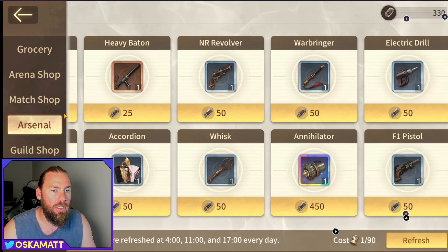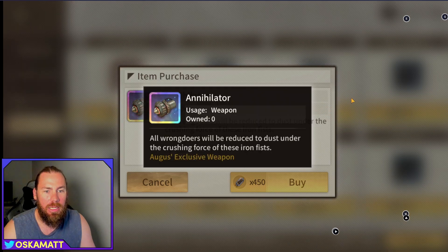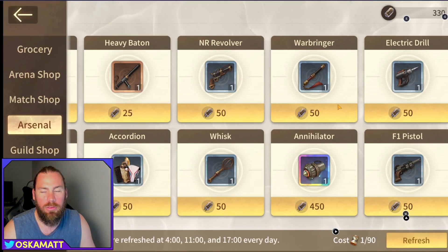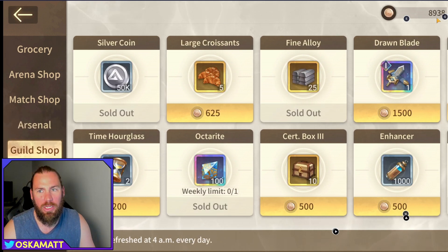The arsenal shop: I have not bought anything from here yet. If there is a weapon you really want, I would only buy S-tier weapons. That's where you use those component points from the match shop, so it does take a little while to get there. Only buy a weapon if you genuinely need it.